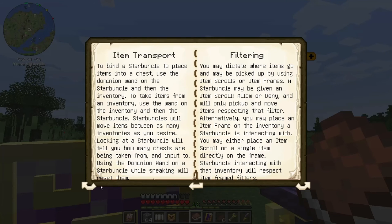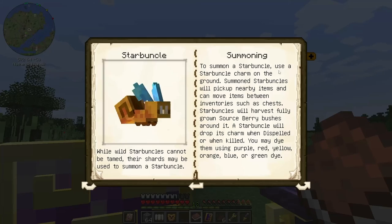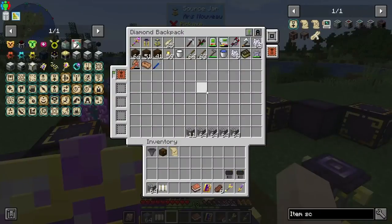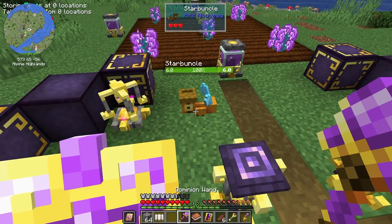Now we need to summon our starbuncle. To summon a starbuncle, use a star bundle charm on the ground. Let's do that — and we're going to need our dominion wand. Hello, Mr. Starbuncle!